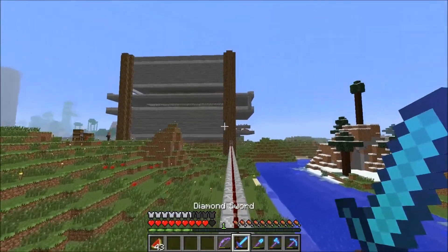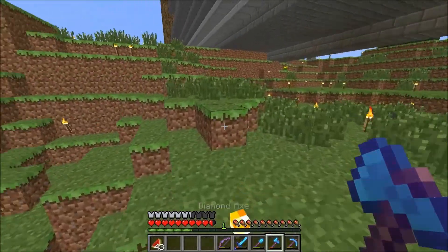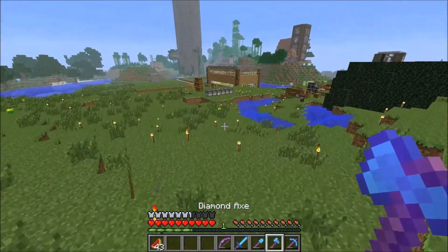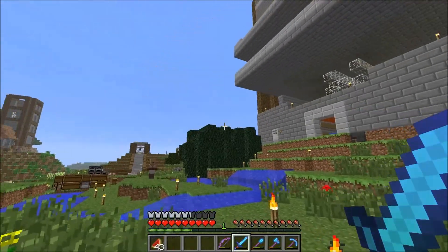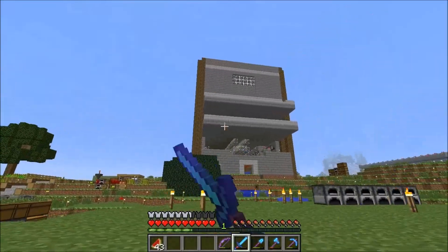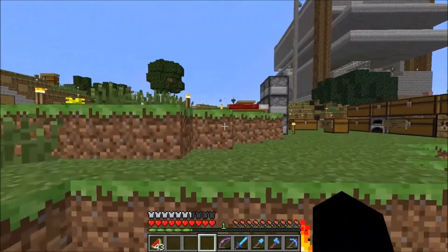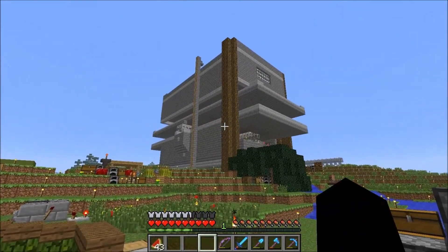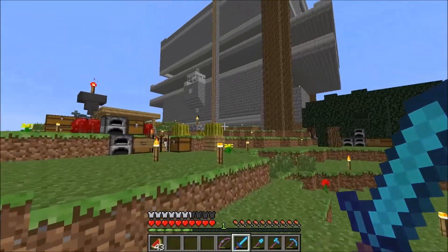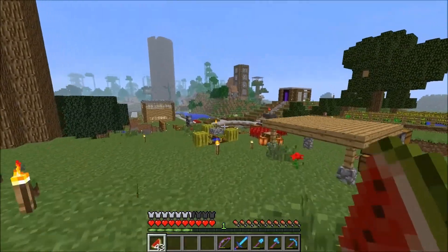This thing is an iron golem farm. On the last server I had two iron golem farms and they each produced an iron golem every six minutes, so technically one every three minutes. This is just another one of those but it's 32 all in one, so it's like an iron golem every 10 seconds. This will feed the entire server so we don't have to fight over iron and we'll even be able to build out of iron blocks.